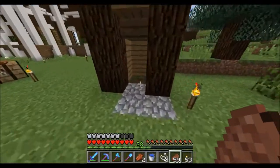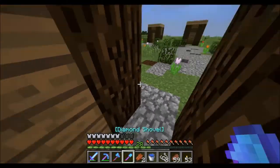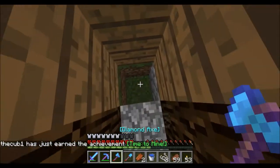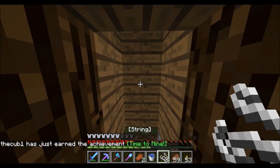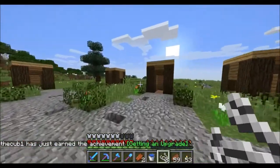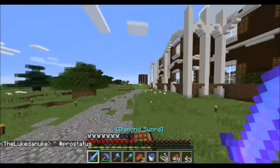If you guys know what the Minecrack server is and who DocM77 is, you know he used a little device with the villagers on the Minecrack server. He did this thing where you press a button and it would switch villagers — there was one on the bottom and you could do that with slime blocks. Since we're on the new update, I want to build that.